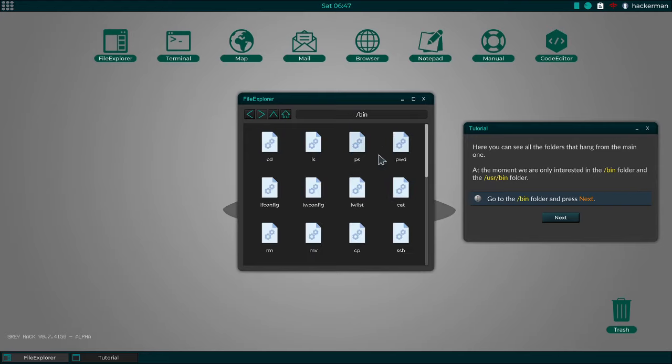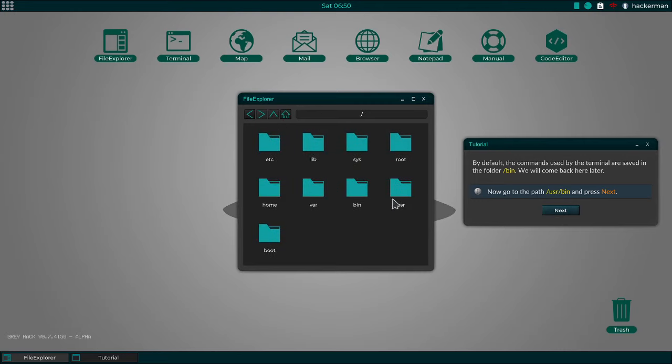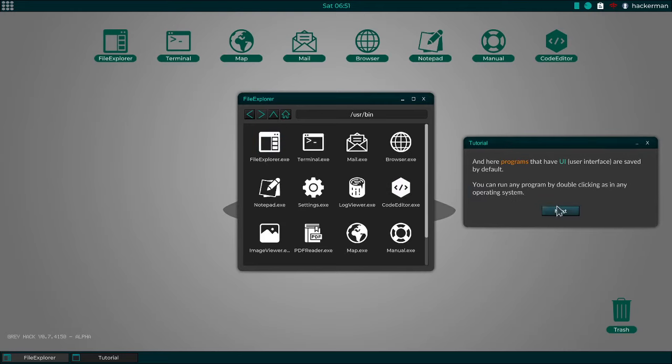Go to the bin folder, press next. By default, the commands used by the terminal are saved in the folder /bin. We will come back here later. Now go to /user/bin. And here are the programs that have a UI — user interface — by default. You can run any program by double-clicking.